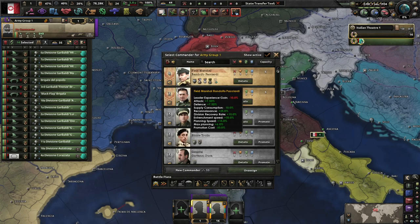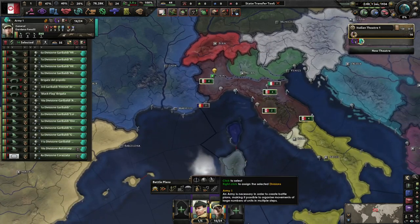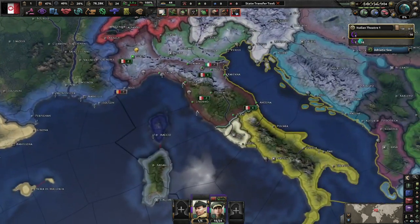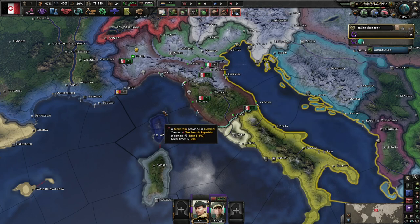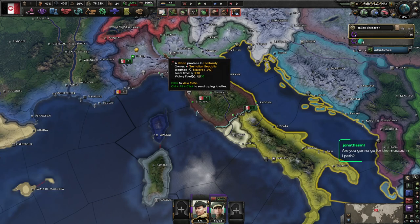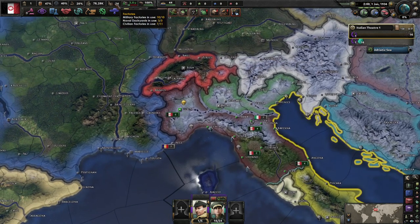Let's assign ourselves a commander - assign ourselves a general and probably just put them right on the front line with the Two Sicilies. We'll see how the Italian Republic goes, but right now I think Two Sicilies is going to be our main threat - they're the ones we want to maybe kill first. So our starting position: right now we are basic syndicalists, we'll be having an election sometime soon. I'm not too sure which path we're going to go for exactly. Right now we have 24 factories.